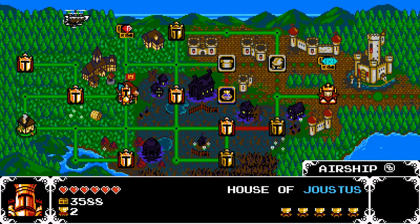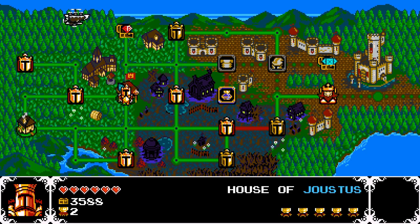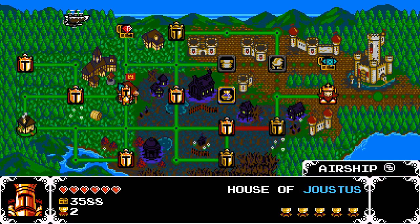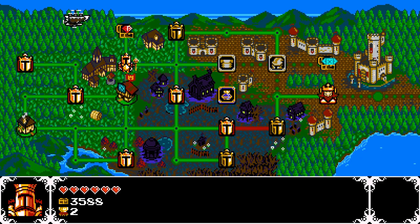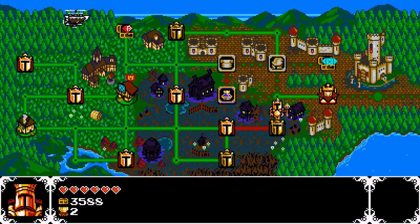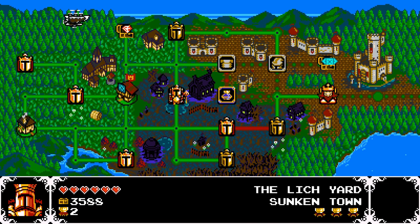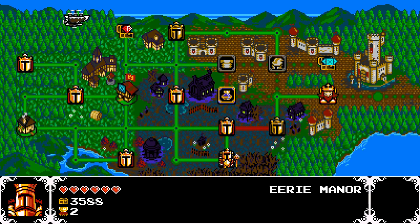Hey guys, how's it going? My name's Always, and welcome back to Shovel Knight: King of Cards. In the last episode, we finished up cleaning up the Lich Yard area and went back and defeated the Black Knight in the House of Joustis. So we've done a lot of work. We could skip straight for Pride Moor Keep, but I want to complete everything, so we're going to go ahead and start taking on a couple of these other levels and see what we can accomplish.